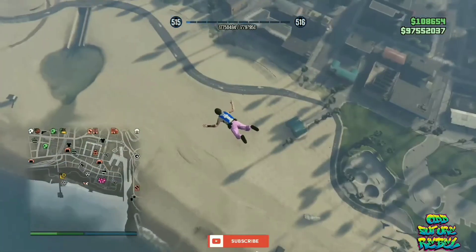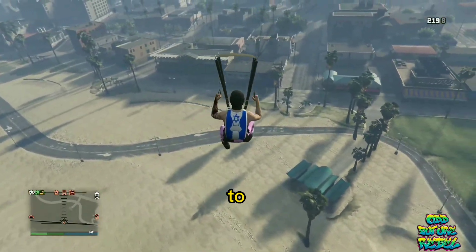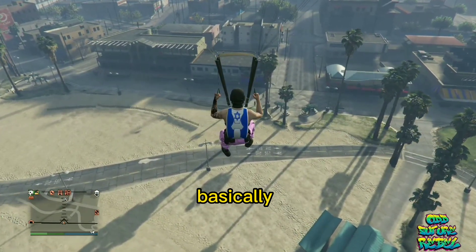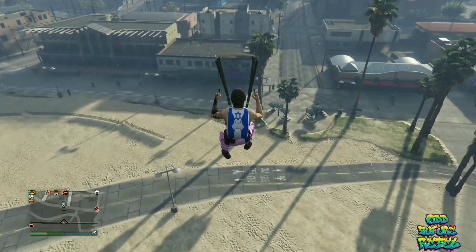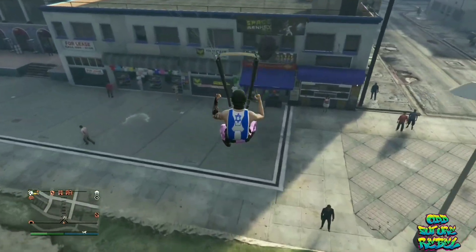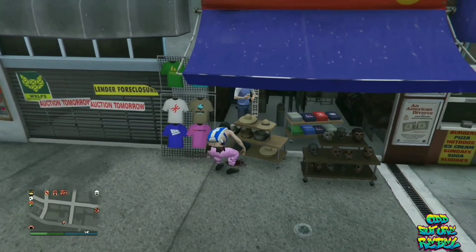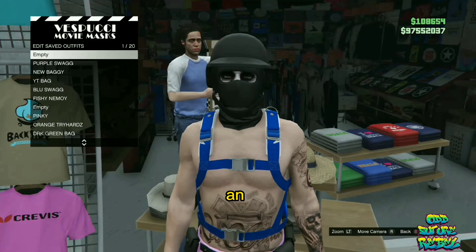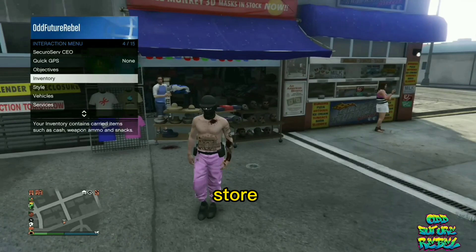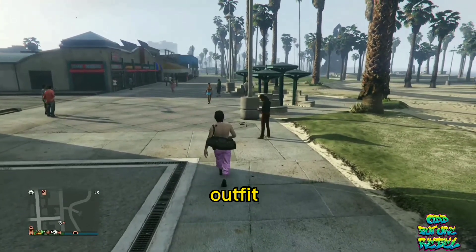Jump out of your flying vehicle and open up your parachute. Glide into the mask store where the shelves are and ragdoll into the store. Once you ragdoll into the shelves, continue to spam right on the d-pad until the mask store opens up for you. Save this as an outfit one time, back out from the mask store, and apply the saved outfit you just made. You should see your black duffel bag transferred over to your saved outfit.